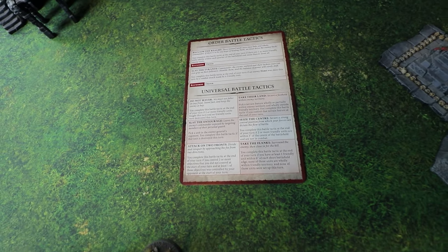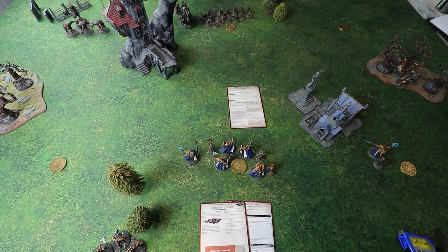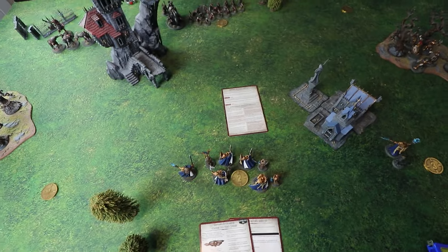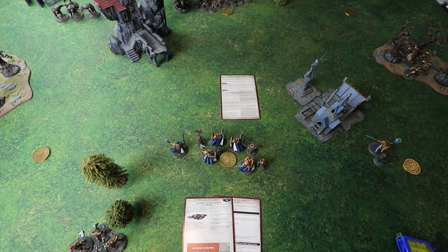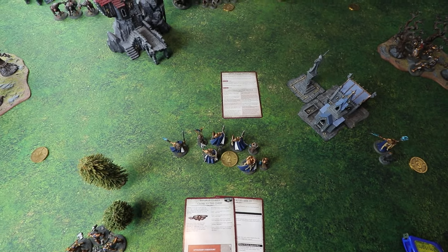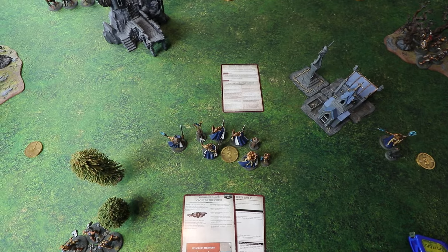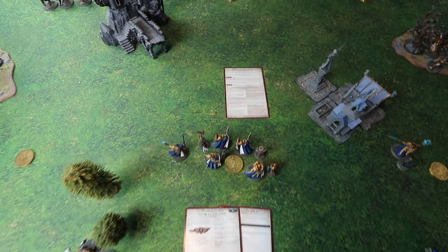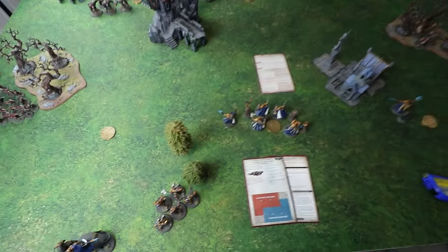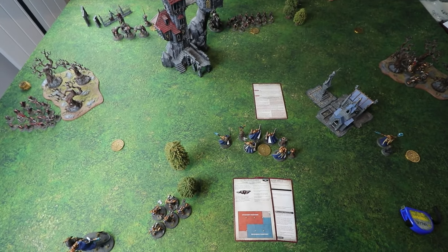Deployment works similarly to third edition, with the change that you build your army using detachments rather than requiring battle line and filling in everything else. We've got three detachments each. The key one to know is the general's detachment — my general over here has a unit of Liberators and also a unit of Prosecutors currently in the air, ready to strike down onto the battlefield later in the game.